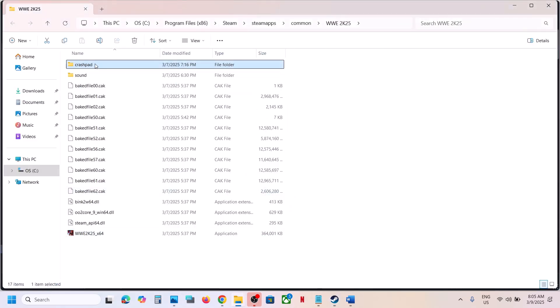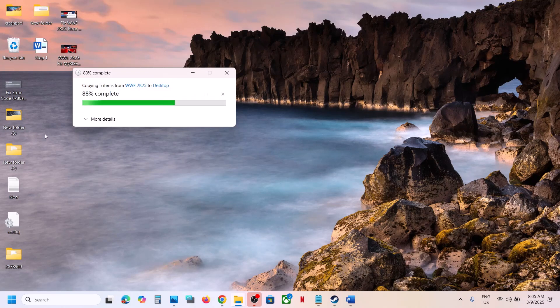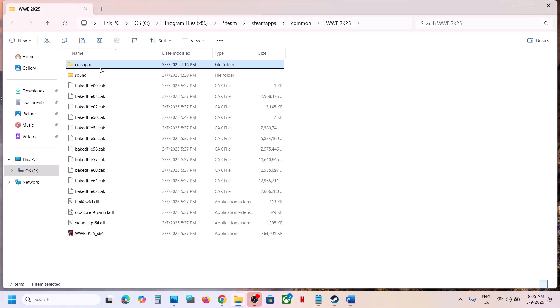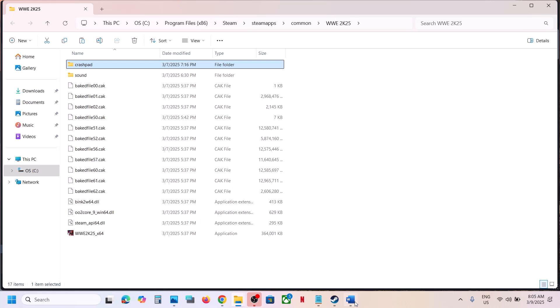Also delete the CrashPad folder. Go to the game installation folder, open the game folder, and you will see the CrashPad folder. Right-click and copy this folder first to create a backup. Once you have a backup, delete the CrashPad folder and then launch the game. If you face any problem you can put the folder back.